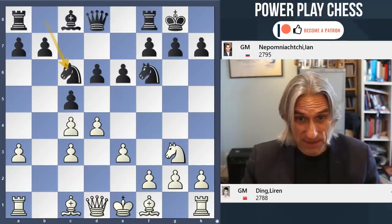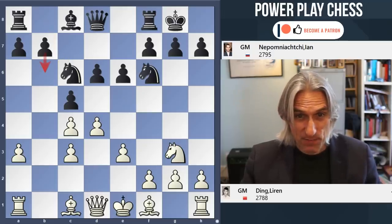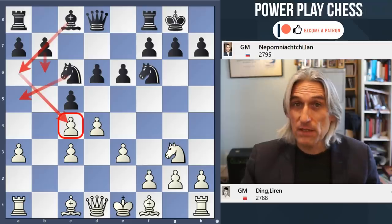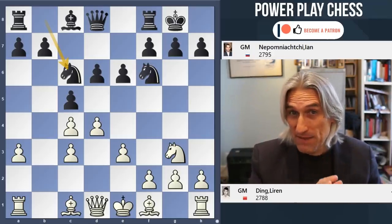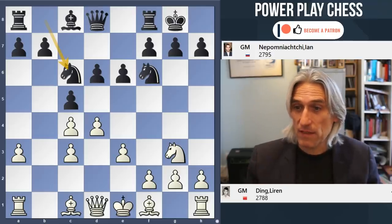So white needs to hurry up. Basically, if white isn't quick, then black is just going to play b6, Knight a5, Bishop a6, and there's going to be too much pressure on the c4 pawn. So white, to some extent, burns his bridges here. He needs to attack on the king's side.